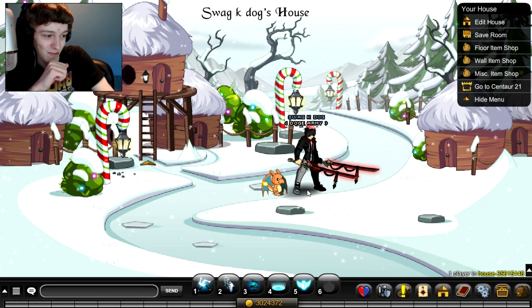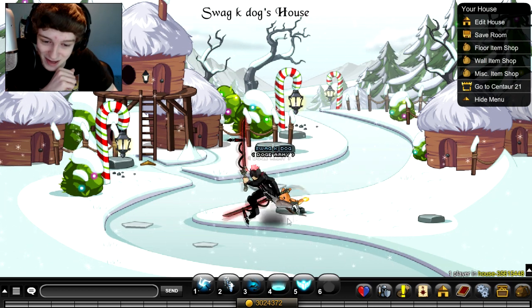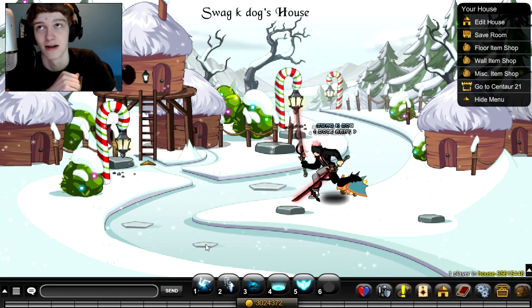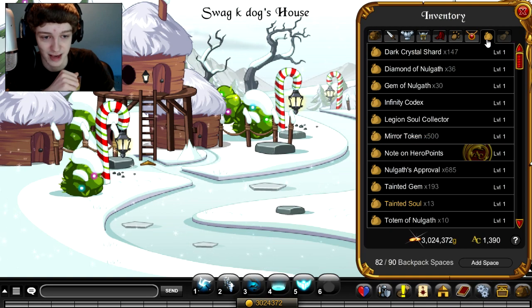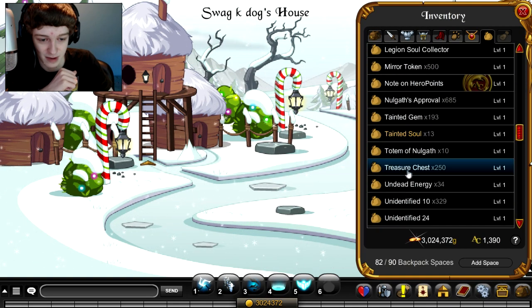What's going on guys, Rudolph the Red Nose Forehead coming at you with another video. We're opening up two free keys for the chest — the chest that we have in our inventory all the time, because I hate it when they drop, so I just keep 250 of them in my inventory.